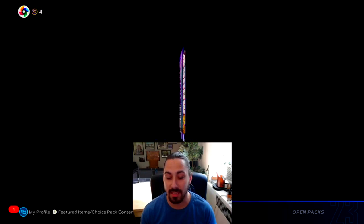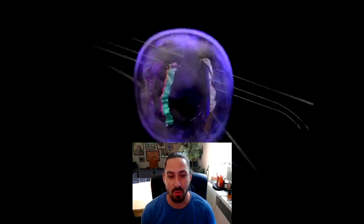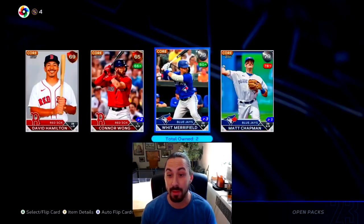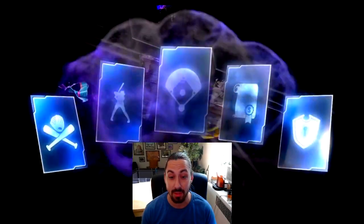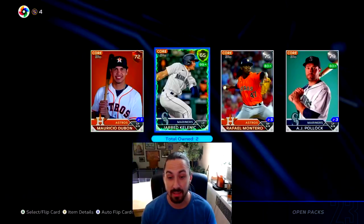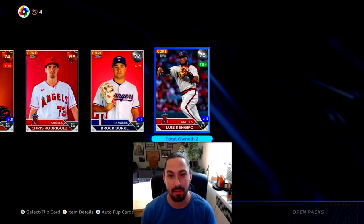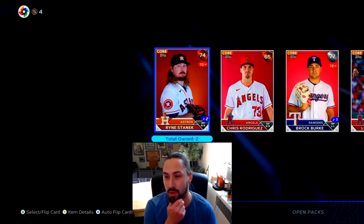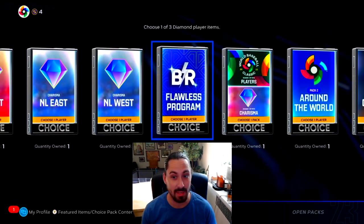Let's get these Team Infinity packs out of here. There's nothing special in here, so I'm just going to rush through them. We have over 100 packs to open. Oh, there was a Chapman - that's a fantastic pull actually. I'm going to sell that right after this because I don't think he's going diamond. He's selling for like 2,400 stubs. So definitely sell your Chapmans if you have them.